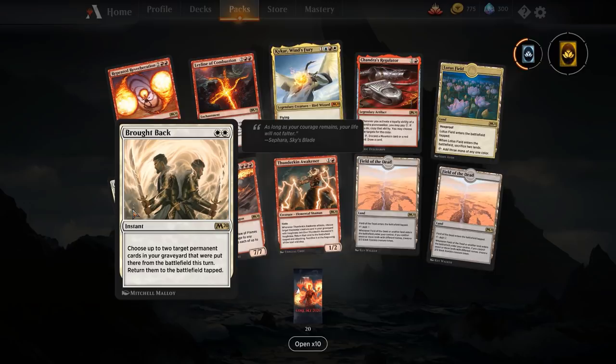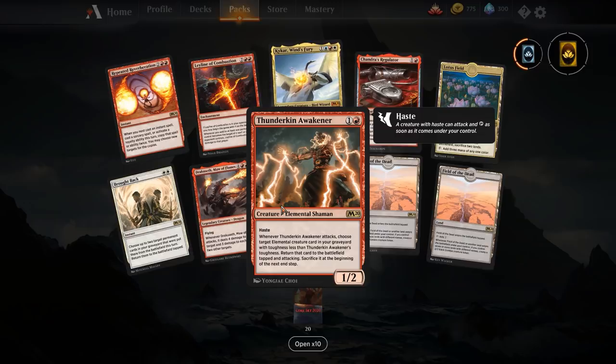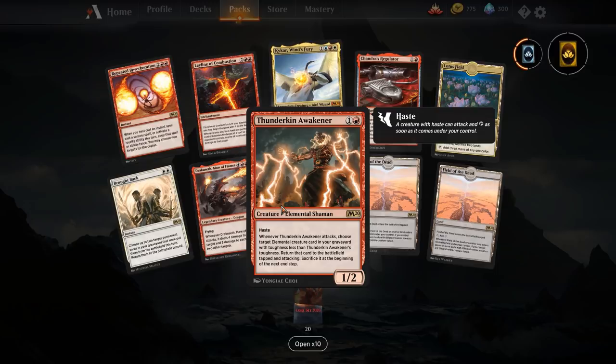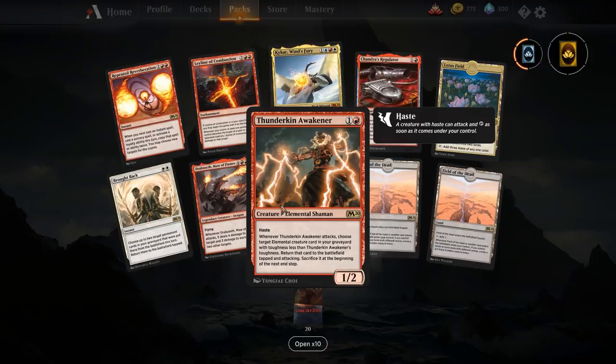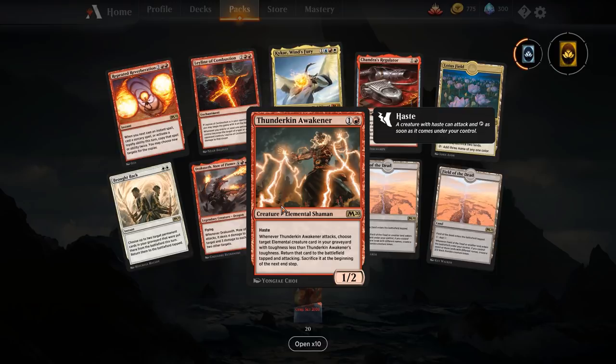Thunderkin Awakener — one and a red for a 1/2 with haste. When it attacks, choose target elemental creature card in your graveyard with toughness less than the Awakener's toughness, return it to the battlefield tapped and attacking, and sacrifice it at the beginning of the next end step. There's an elemental that was popping up a lot with this — it generated elementals on entry and had one toughness, so it could be returned by the Thunderkin Awakener. This is kind of like the Dreadhorde Arcanist of elementals. Because the creature gets sacrificed, you get to just redo it next turn if your Awakener survives.